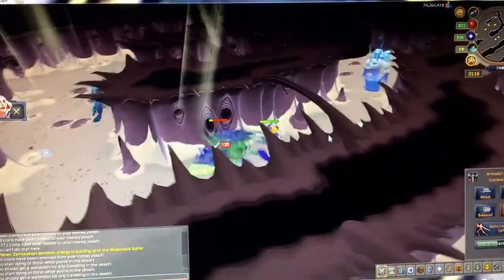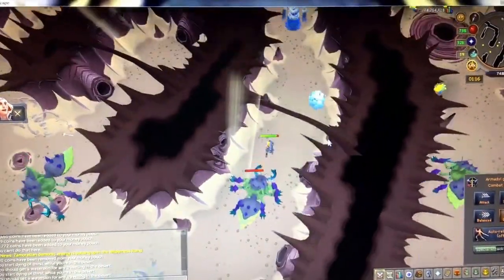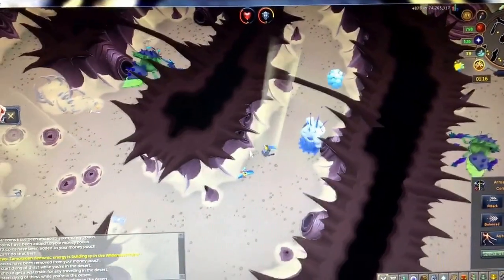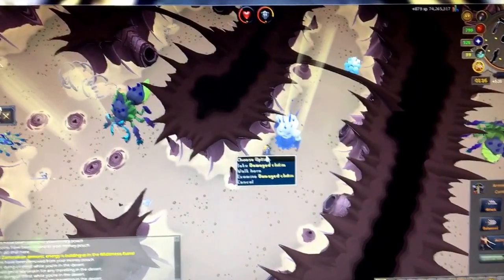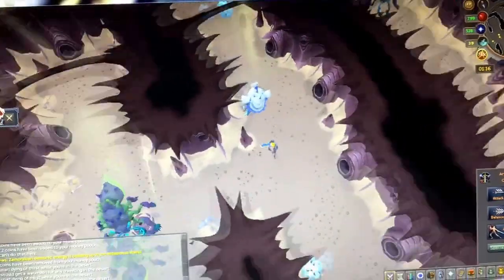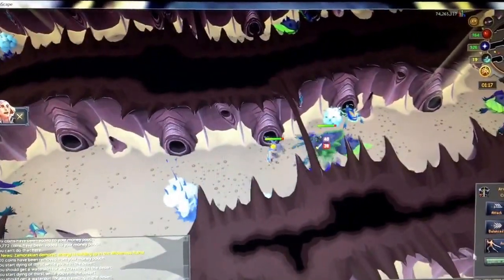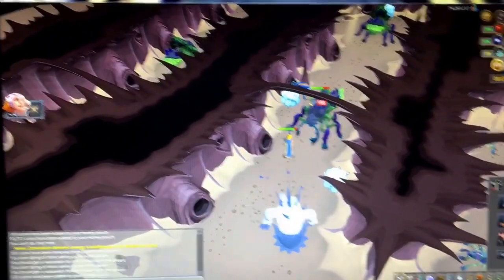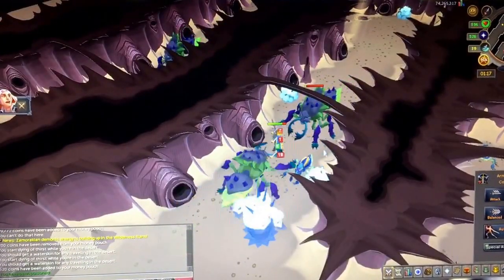They shouldn't hit you hard at all if you have decent armor — I just have Bandos on, and it's not even that good. And you see already — blue charm, coins. If you have 60 Smithing, you can break down the chitin. They're worth decent, but I don't recommend filling up an inventory with them. Some of these things actually give decent drops, which makes it a pretty profitable way to make money while getting charms.